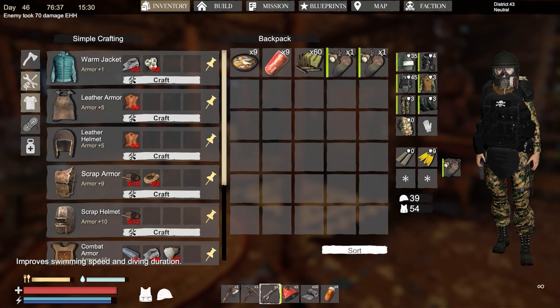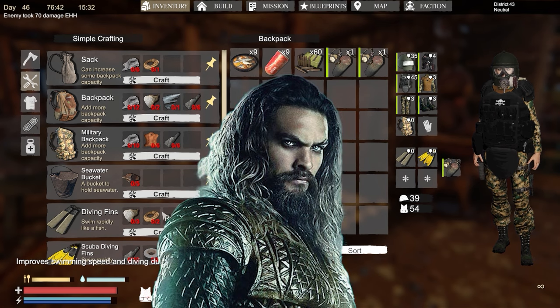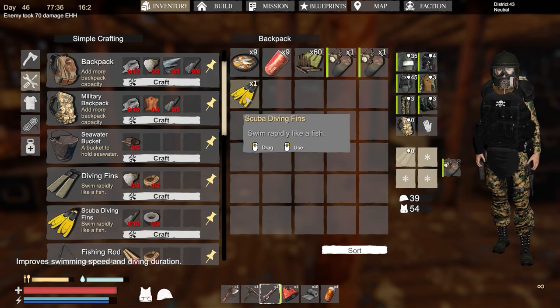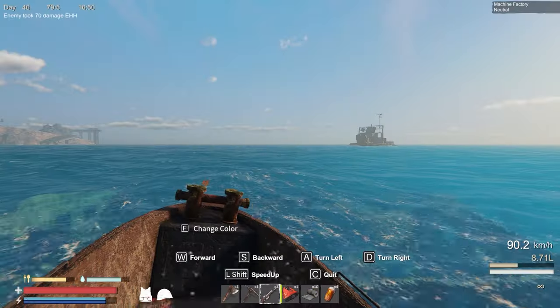Tip number one: the first thing you should be doing is getting some bloody fins. These little beauties will have you moving around the water like Aquaman and will make looting underwater way more efficient. At the moment you can stack the late game fins on top of your basic fins for even more speed.